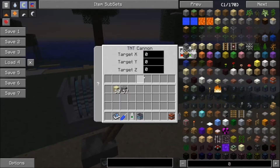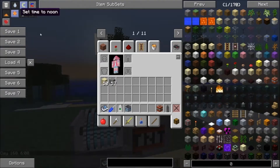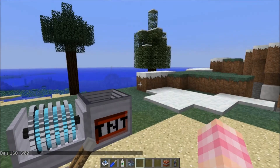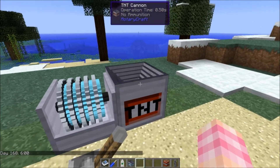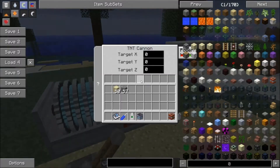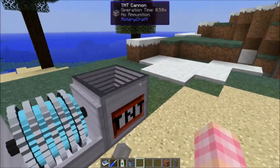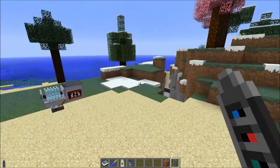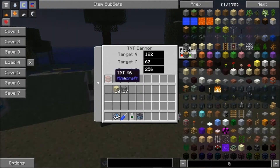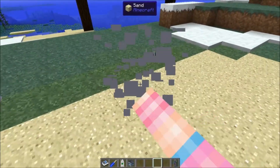I'm going to put a link to the patch notes for version 25 in the description so you can see all the changes made to Rotarycraft. I'll do a video later about the big changes to a lot of the machines, but I'm not going to make a video where I just sit and read through the patch notes. The TNT cannon now does not crash when you do that — see, the targeting aid works just fine.